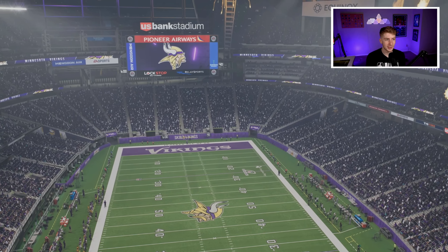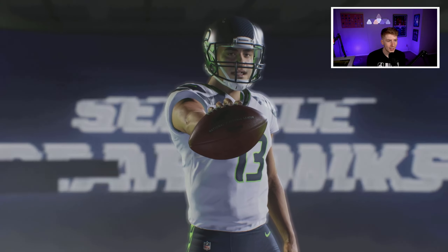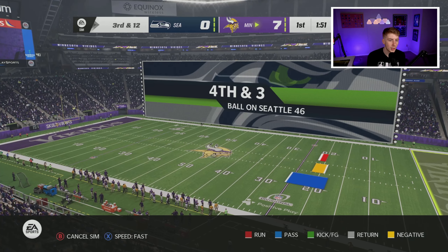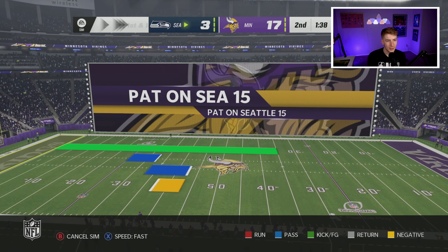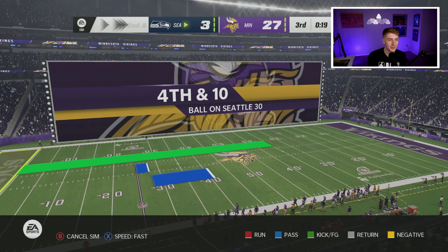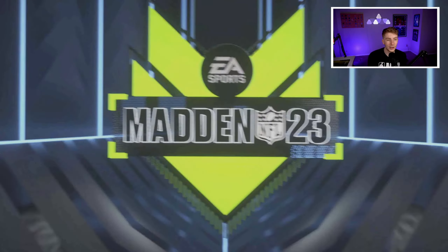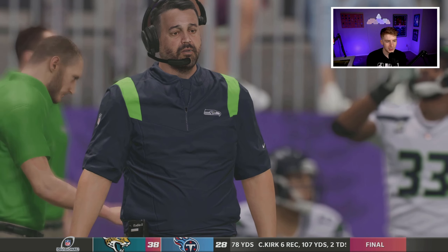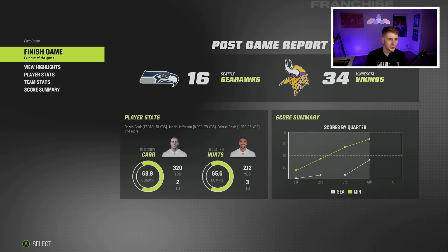Round 2 at home against the Seattle Seahawks — Cody Carr is their starting quarterback, apparently Matt Rhule's team. We start 7-0 and get an interception from Trevon Diggs who's covering DK Metcalf alongside Kenny Moore. We go up 24-3, get another interception from Diggs — we've run away with this game. Jalen Hurts drops 3 touchdowns and we beat the Seahawks comfortably, advancing to the NFC Championship.